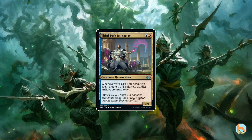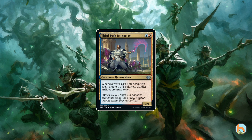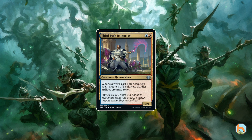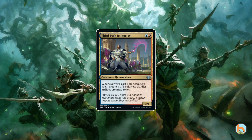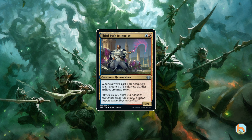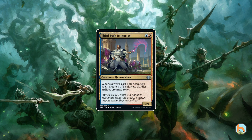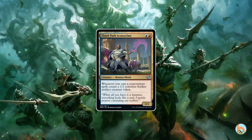Next up there's the new little pyromancer, but this time it's a better one. He's swapped his appreciation for instants and sorceries for love of non-creature spells. The tokens suddenly became a little more robotic, getting the artifact creature type instead of just being creatures.